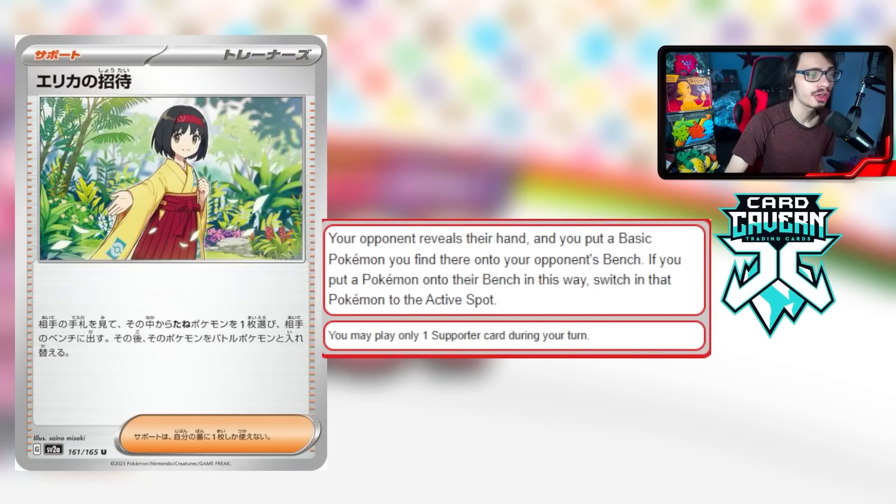Starting things off we have Erika's Invitation, a really strong new supporter card — basically a brand new gust card. It might not be as good as Boss's Orders or Guzma, but it has a decent effect: your opponent reveals their hand and you put a basic Pokémon you find there onto your opponent's bench. If you put a Pokémon on their bench in this way, you switch that with their active Pokémon.